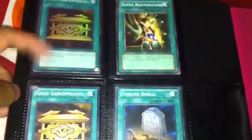I mainly prefer to sell the Gold Sarcophagus, or trade, but mainly sell because they're pretty expensive. So yeah, this is my trade binder. Thanks for watching.